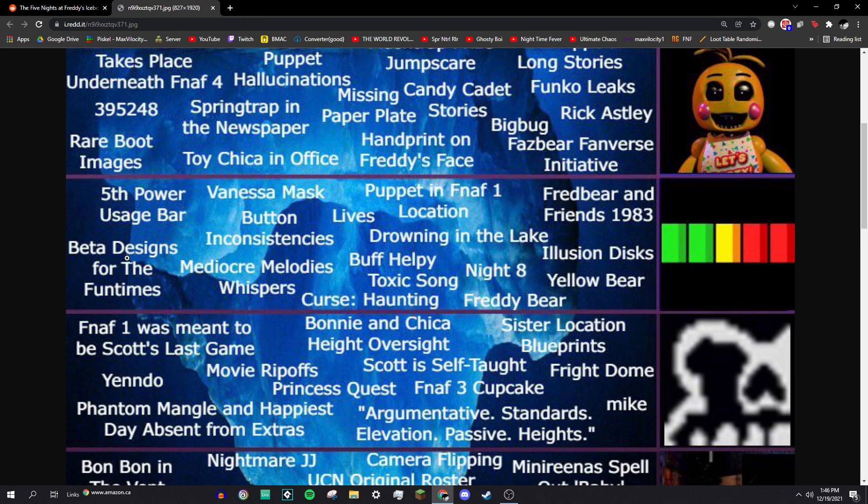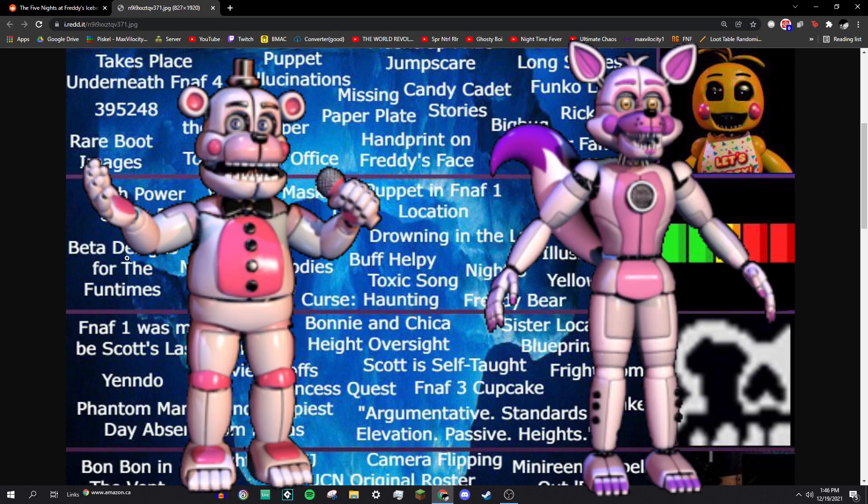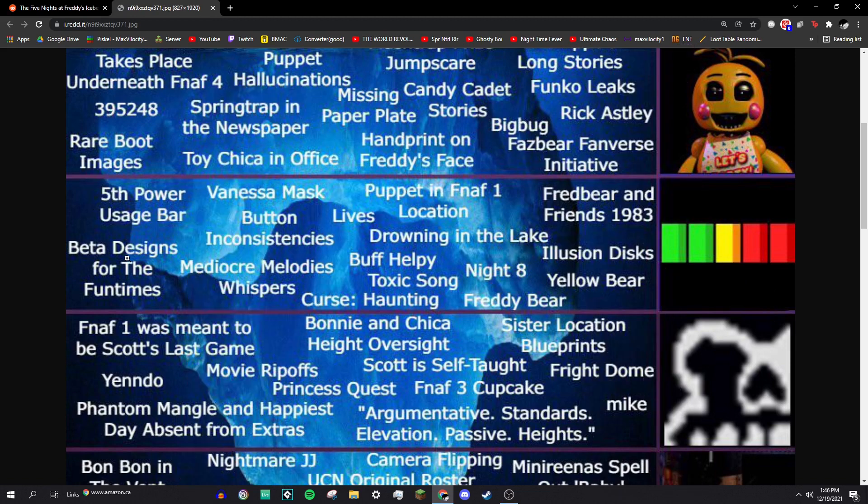Beta designs for the Funtimes: if you look at the building Freddy and Foxy sections in Sister Location, you can see their almost-finished designs, which are a bit different. For example, Funtime Freddy doesn't have a Bon Bon puppet, and was a bit more pink. Funtime Foxy was a little more pink or purple. They were almost the same, but not quite.